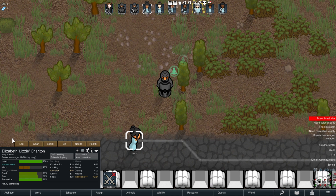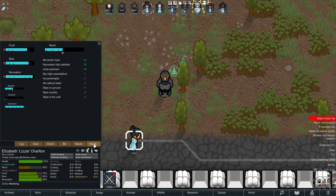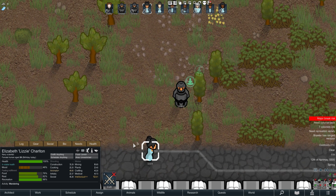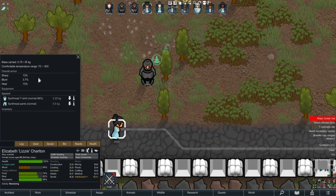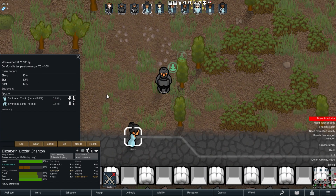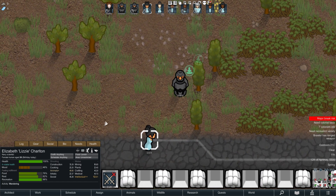The point of this mod is basically to condense everything you see in these tabs over here — the gear, social, bio, needs, and health — and compress it into one small area. The gear tab is really important still, but I have another mod that will sort that out, which will be coming in a future video.